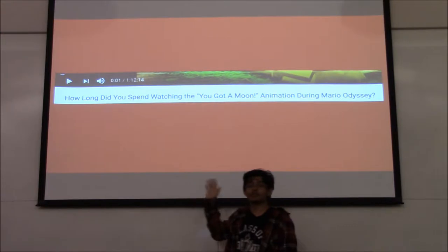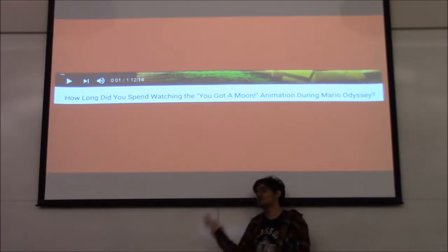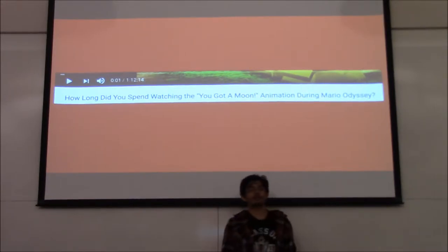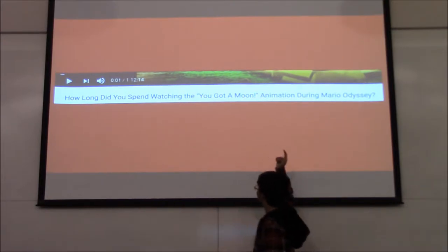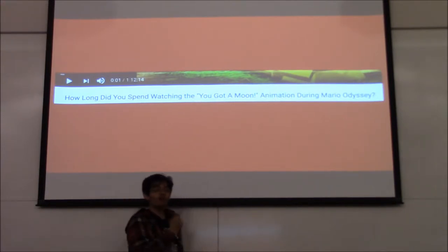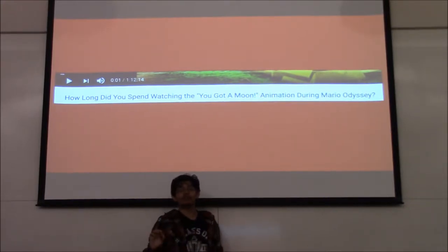Most of the moons in this game are essentially repetitive tasks that you do once and then maybe 8 or 9 more times. For example, I think there are over 50 moons where you just see a patch on the ground, walk up there, ground-pound it, and it's a moon. But there are many other patches on the ground where you ground-pound and it's a bunch of enemies or a coin. The fact that so much content is stretched out over this excessively long cutscene goes to show that all these moons exist purely as padding.